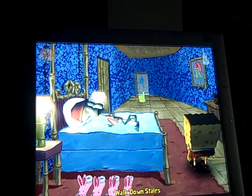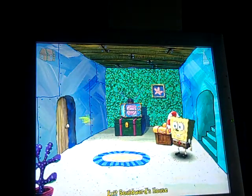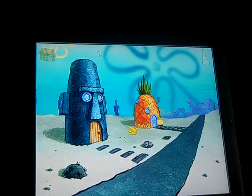The next thing you need to do is walk back down the stairs, exit Squidward's house, and then go into SpongeBob's house.